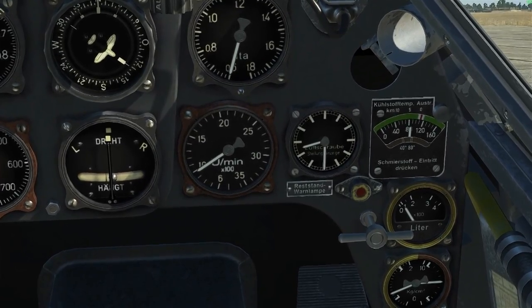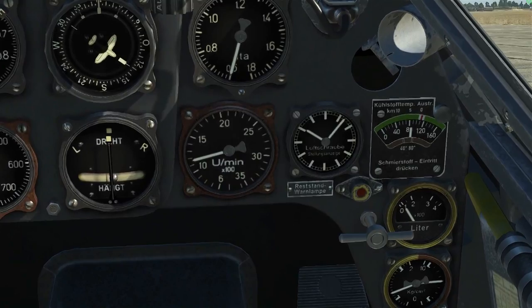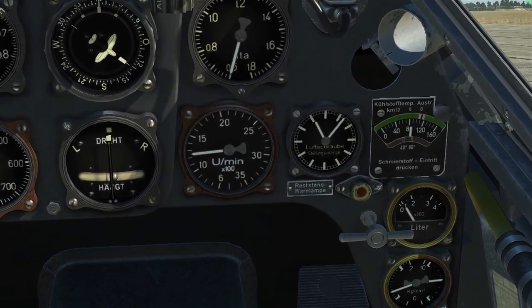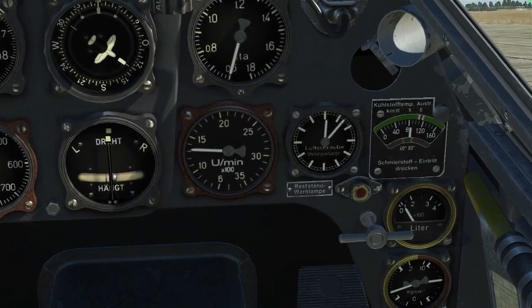With the prop in full coarse at the 830 position we have the most drag. We start at 1000 RPM. Press the comma key to decrease to fine pitch. As we vary the pitch towards fine at 1230 there is less resistance on the engine, so it naturally increases to about 1400.